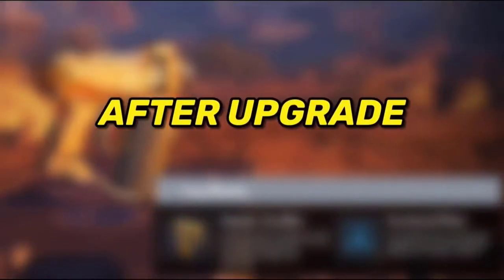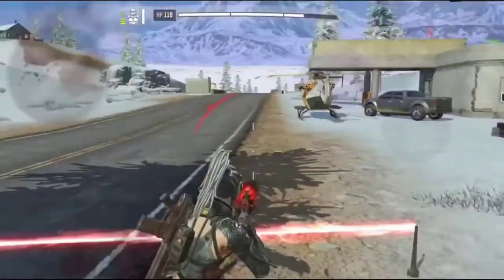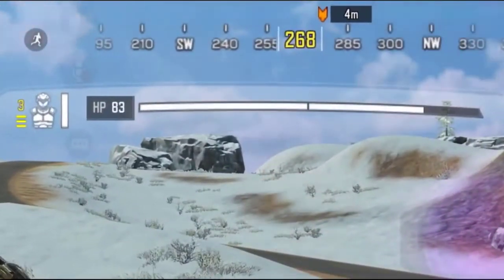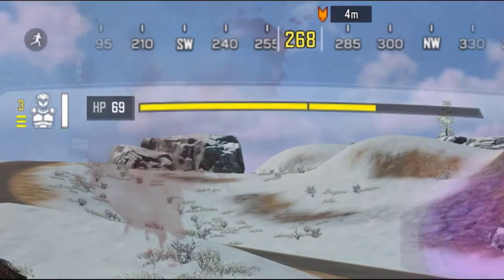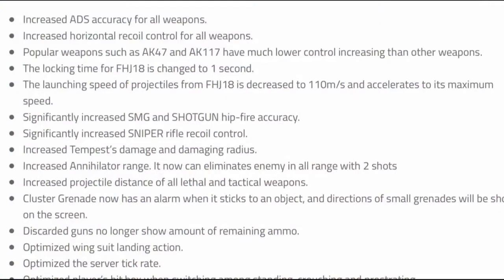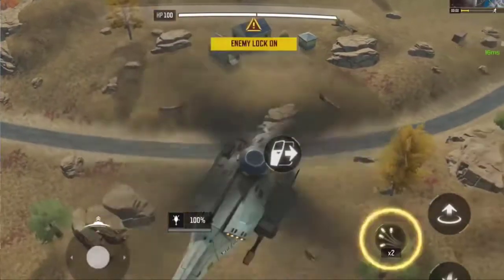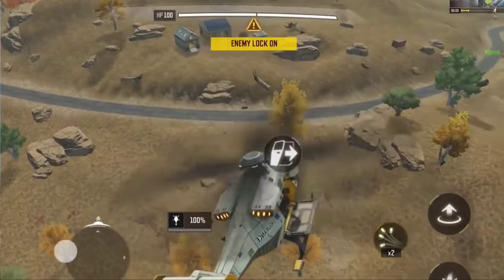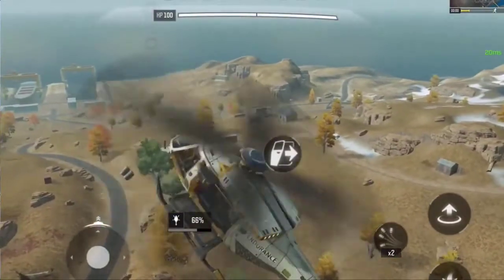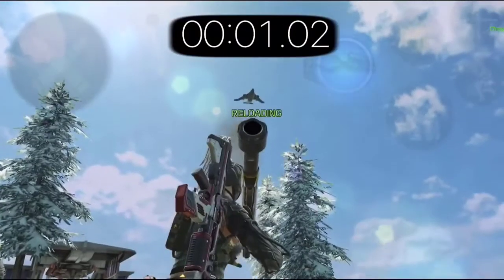After upgrading, the trapmaster used to deal 104 total damage in season 1, but in season 2 the total was reduced to 102 — only 2 HP less, which is negligible. So the nerf only meaningfully affects it when unupgraded. The final nerf was done to the FHJ: they decreased the rocket speed, likely to give players with high ping more time to react, since with high ping the warning is delayed or sometimes absent. They also changed the FHJ locking time to 1 second.